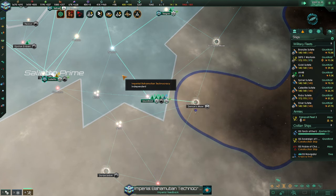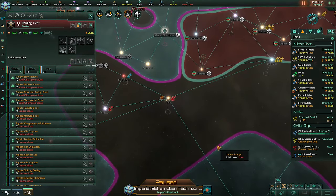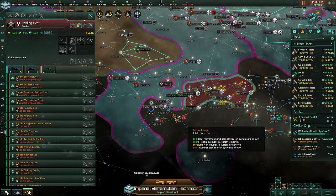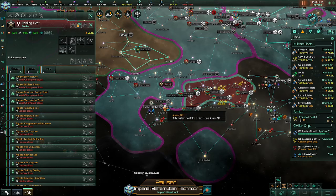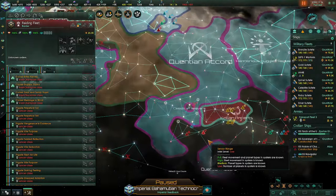Hostile fleet within range. Where are you? You're here, coming to attack me. Which means you're probably coming through... not the L-gate. I did find another L-gate — it is down here.